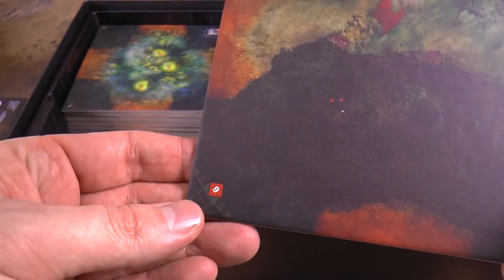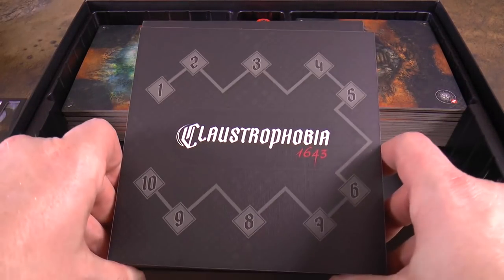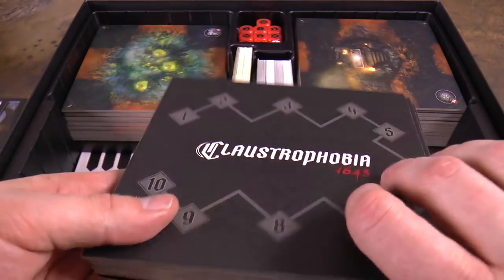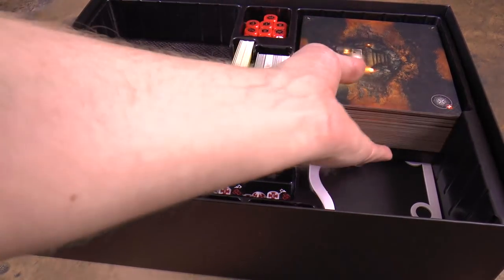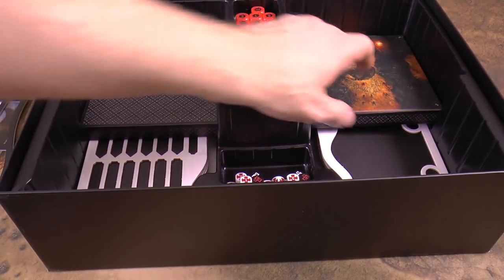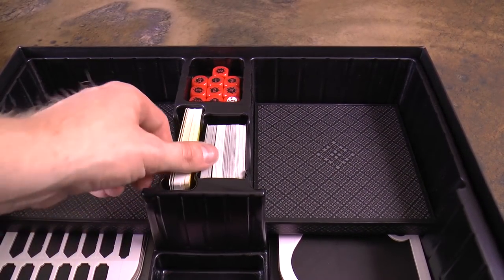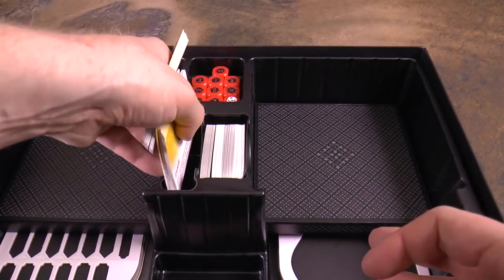The tiles are numbered. Sometimes you'll explore them from a face-down stack, and sometimes the scenario will tell you to set them up in a specific way. The backs of these act as a turn tracker — there's a little marker, so if a scenario is a certain number of rounds you can track that on the back. Everything is very efficient. You definitely get more boards in this than in the original, and then of course there are sets of French and English cards.